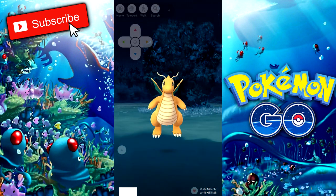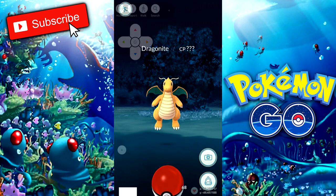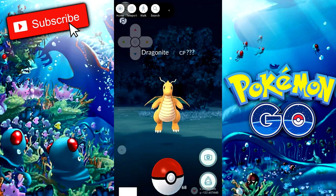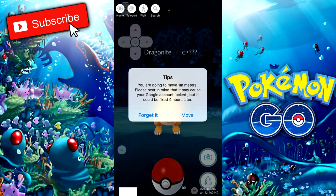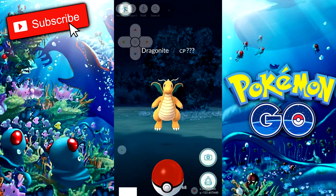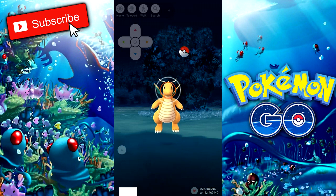Now I can press on it and interact with it. This is very very important: before you start trying to catch it, at the top here you want to press Home and then press Move. An icon will appear — if I press Home again it's going to say one meter, which basically tells me that I have moved. Press forget it and now I can start trying to catch this Pokemon.